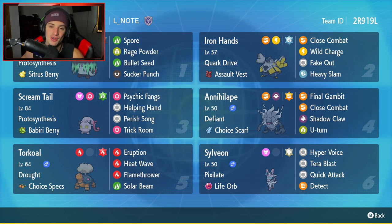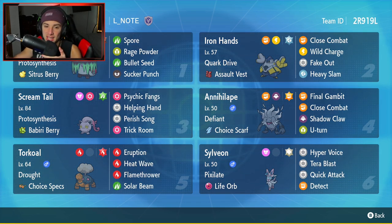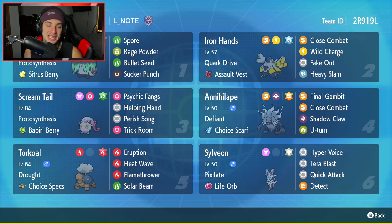Let's get started. Top left corner — Brute Bonnet for our first Pokemon in today's team preview. Brute Bonnet, one of my favorite Paradox Pokemon. Love its design, its stubby little feet, its little dinosaur tail. It looks amazing. It's got Protosynthesis and a Citrus Berry as its item and ability. Its moves are Rock and Spore, Rage Powder, Bullet Seed, and Circuit Punch for two STAB moves.